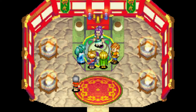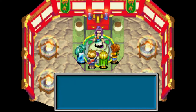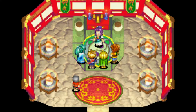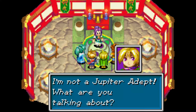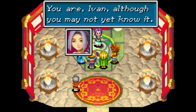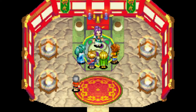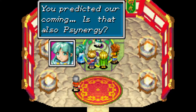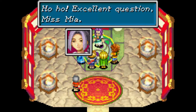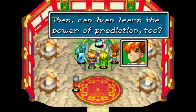'I had anticipated your arrival. I have been waiting a long while for you. You come seeking the elemental stars.' You know about the elemental stars too? 'I am a Jupiter adept, just like you, Ivan.' I'm not a Jupiter adept - what are you talking about? 'You are Ivan, although you may not yet know it.' 'Do you not have the power to read minds? That ability is unique to Jupiter adepts.' 'You predicted our coming - is that also synergy?' Excellent question, Miss Mia! 'Yes, the ability to foresee events also belongs to the Jupiter adept.'